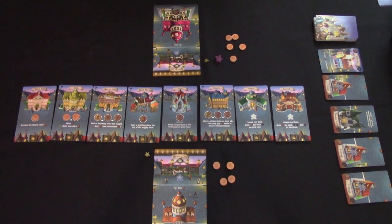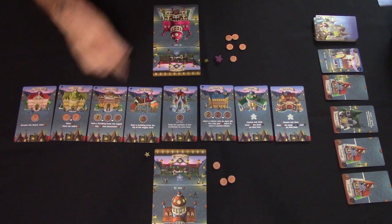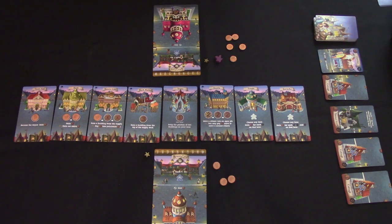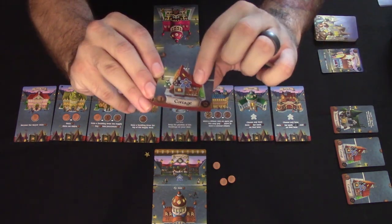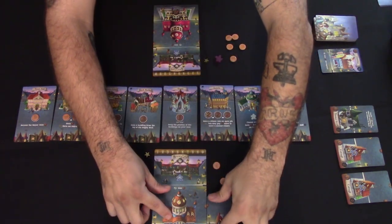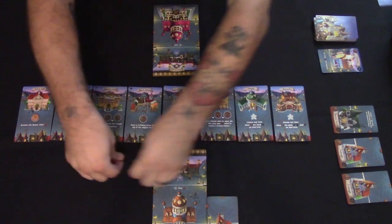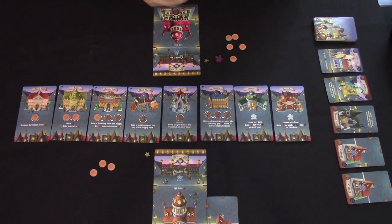Play passes to you. The Cottages only cost one penny. You use the building supply action — even in the first spot you must pay a minimum of one — so you buy the Cottage. It lines up with the penny pip on the side of your lane, so during upkeep you'll earn an extra penny. The supply is refilled from the deck, and a citizen meeple is placed on your new Cottage.